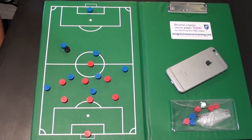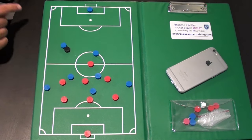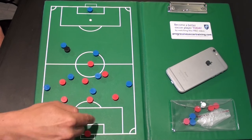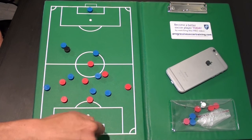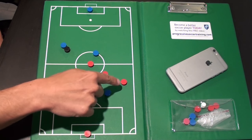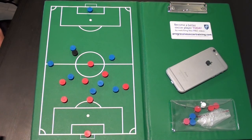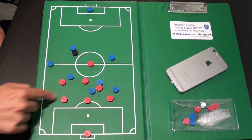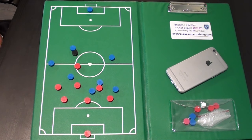Once you're in your position, think about being goal side and inside. If I'm marking this player, I want to be goal side — meaning I want to be on the side between him and my goal. You also want to be inside of him, toward the center of the goal. So each defender should be goal side and inside of the player they're marking.